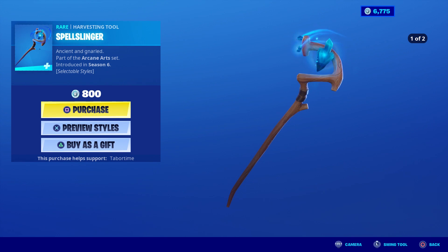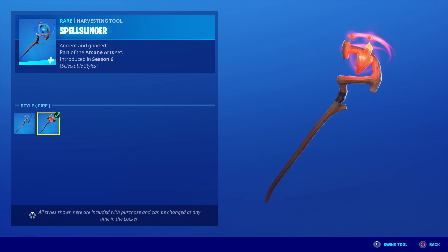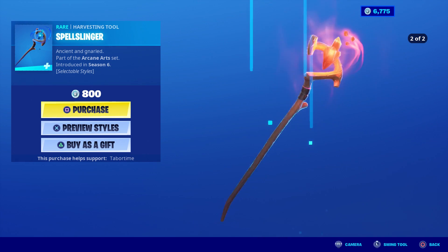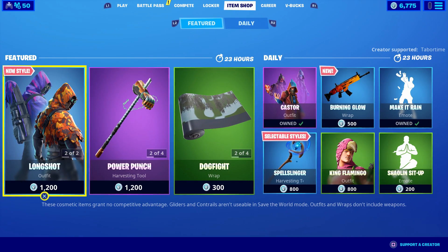Spell Slinger — I don't own this one and I like it. It's got an orange pickaxe. I like the last style. Wait, there's only two styles — I thought there were more. The ice one is like the first one, so that makes sense.